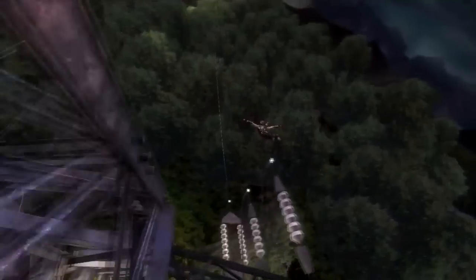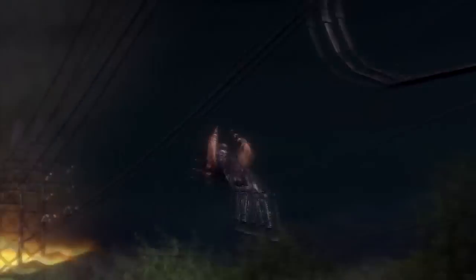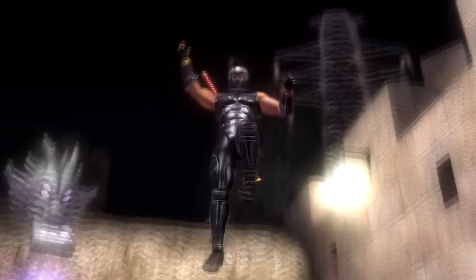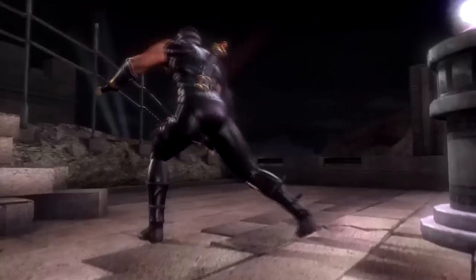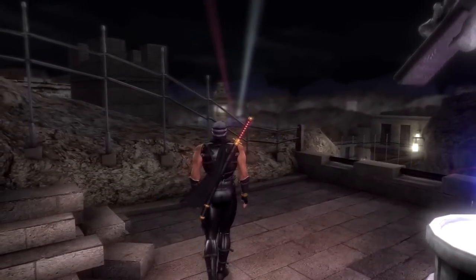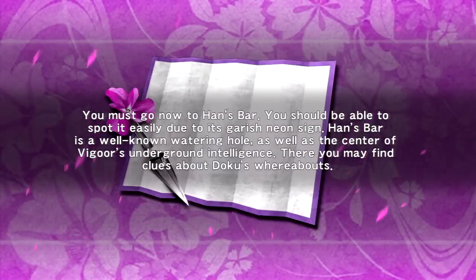And here we go with the ninja action as we see Ryu Hayabusa drop down to the power line and he's going to grind with his gauntlets near Tairon. Just look at that — that's got to take guts to be able to do something like that. And here he lands in a pathway that leads downward toward the city of Tairon. Hey everybody, this is Double RPG and welcome to another episode of Double RPG Let's Play with Ninja Gaiden Sigma on the PS3.